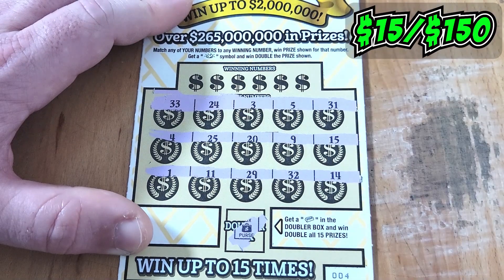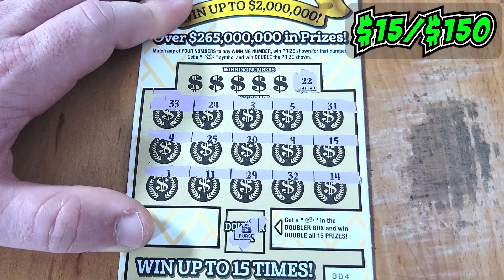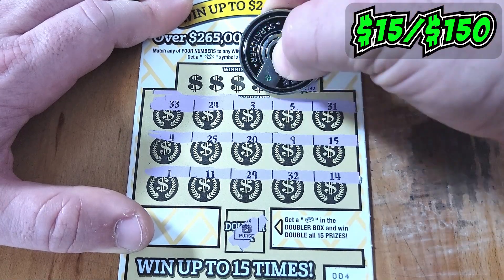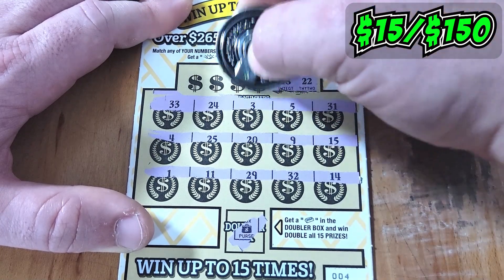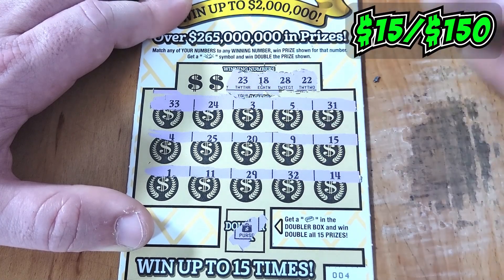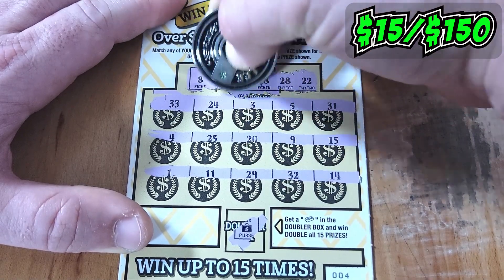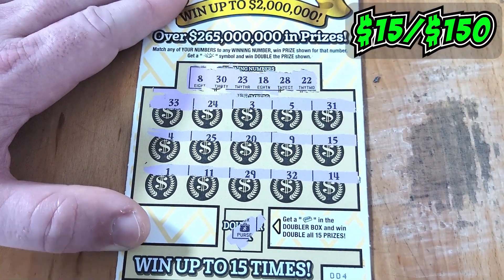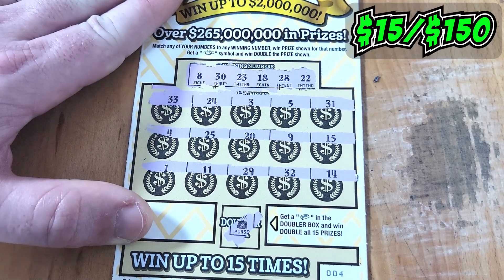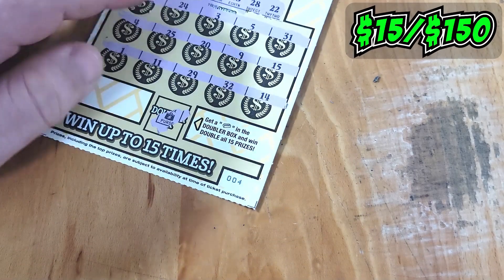I was hoping we could find one. That's all right, we can get a match though. 20 deuce — we don't have a 20 deuce. 28 at least — nope, just a 29. 18 does not exist either. 23 — they gave us a 32 instead. An 8 or a dirty 30, we don't have either. We only got one win out of five on the Gold Rush Doubler. Very unfortunate, but it is what it is. Ticket four into the loser pile.